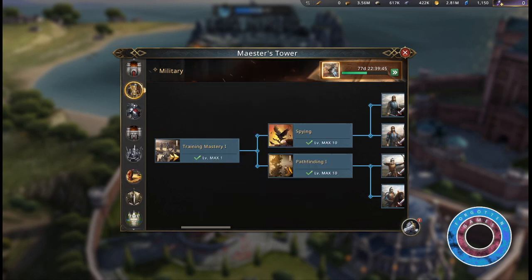Upgrading this skill works on three categories: enemy cities, rebel camps, and great cities during castle siege.